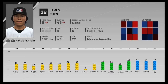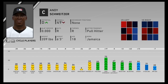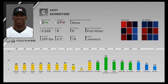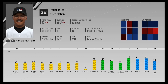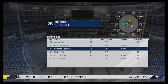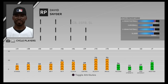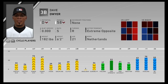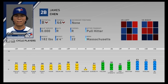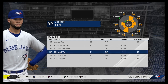Did we get lucky? We got James Tan here with B potential, 46 overall - not exactly the best, but he could sit in our bottom. Andy Switzer - not so good there. He definitely has a chance to get better but his stats are just so low. Roberto Espinoza from New York - not bad, 73. Michael Tan from South Korea - we'll go ahead and give him a chance in the reliever position. I think I'm only going to take two guys: Michael Tan and James Chen from Massachusetts and from South Korea. That's what we'll be going with for the draft.